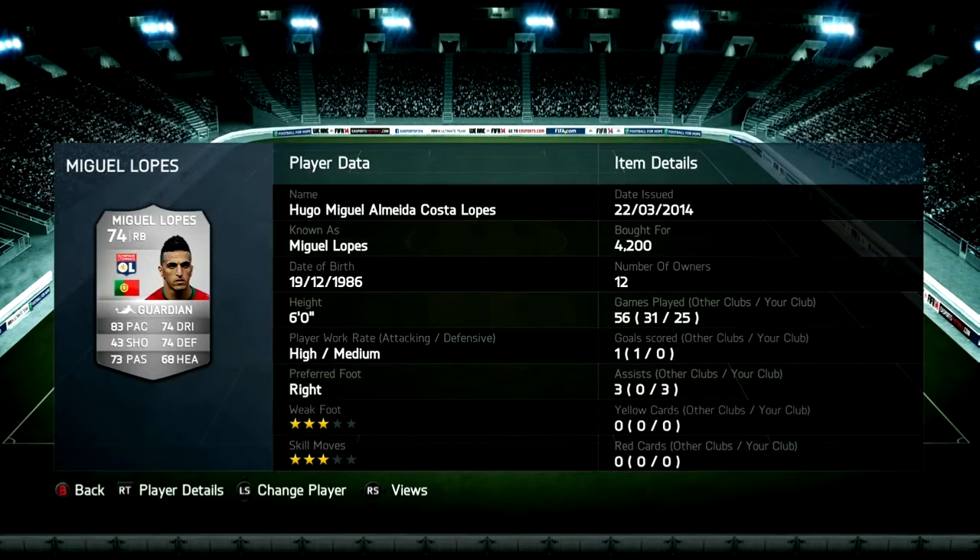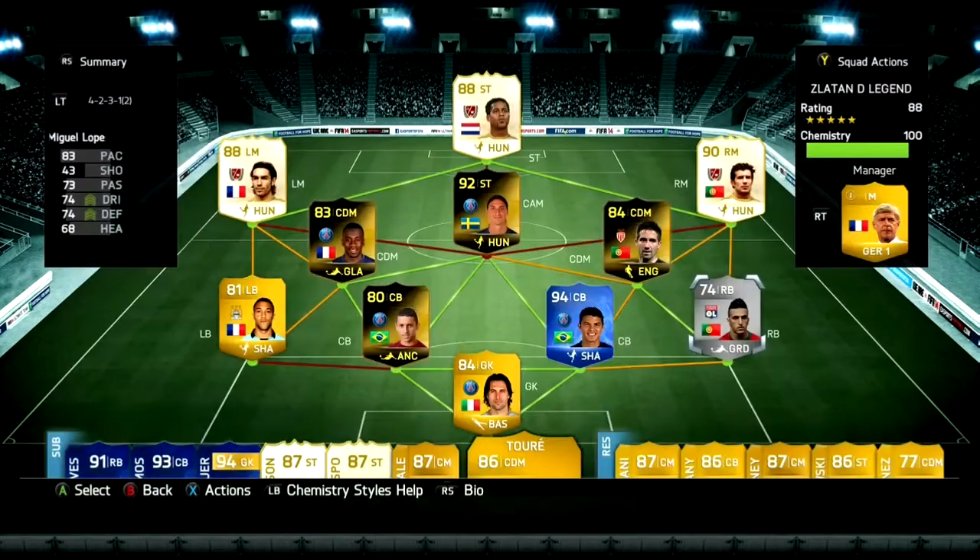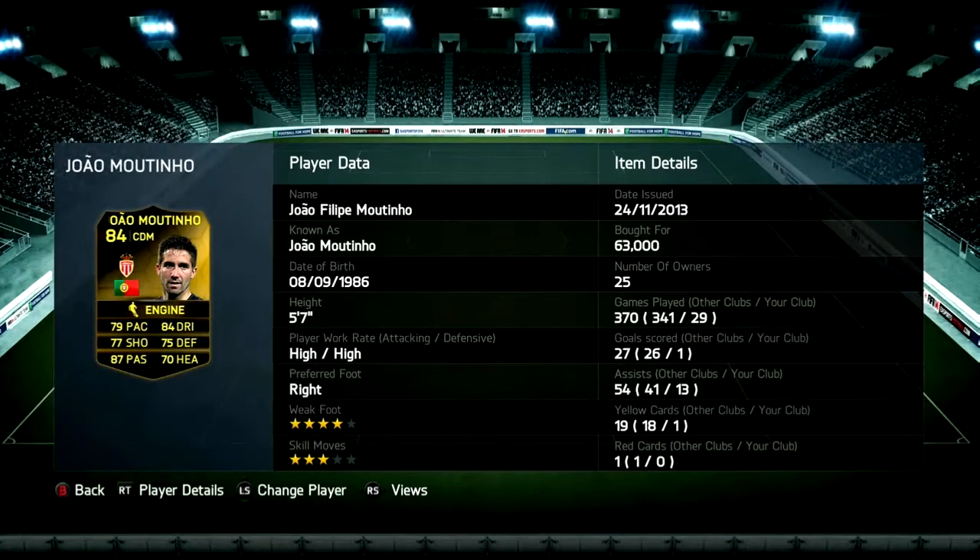Lopez is an absolutely amazing player — three star weak foot, three star skills, 83 pace and six foot tall for a right back. Both my right backs have the high-medium work rate, so they push up the pitch. It's sometimes annoying for the counter attack but they create more opportunities than they concede.